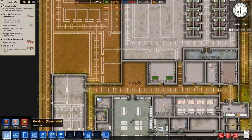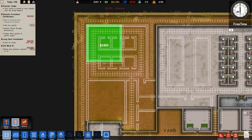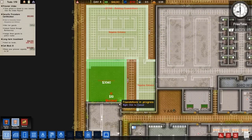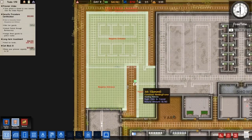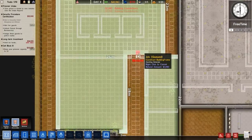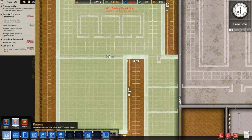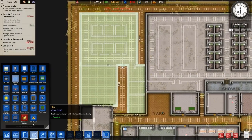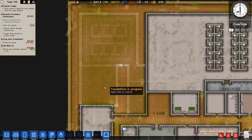Let me go to foundation and building concrete. I'm going to put in a building around the top here — this is going to be our death row facility. Making sure it's long enough — right, officially long enough. We'll put a jail door on the front. These are our death row prisoners; we can have a maximum of six death row prisoners.